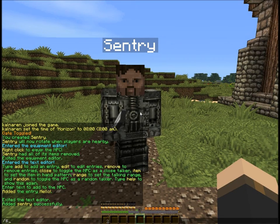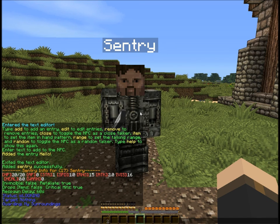The one command I want to bring up is sentry info. What this does is show you basically all the stats of your sentry, including his hit points, armor, strength, attack speed, engagement range, attack frequency, how far he can see at night, his heal rate, and his warnings. I'm not going to get into all these right now.